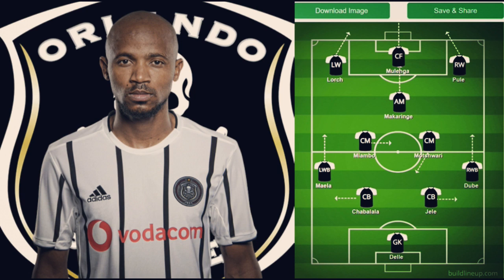Ensemble would be more of the architect in midfield — switching play, spraying long balls. Ben Mutwari I'd like positioned between Shabalala and Jelly; as the wing backs move forward he can provide cover on either side, while Lambo controls the tempo of the game.